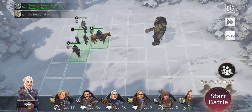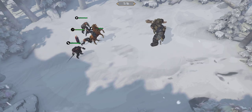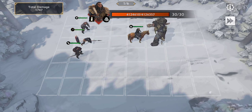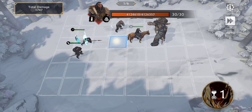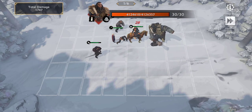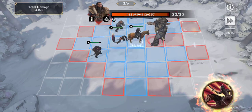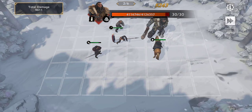It's kind of the same idea. You want to get everyone surrounded around him and just attack. Then move here, here, here. So what you want to do is you want to surround him, and then you want to just use all of your attacks.